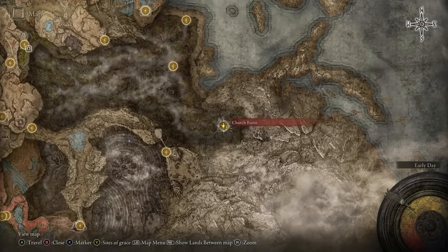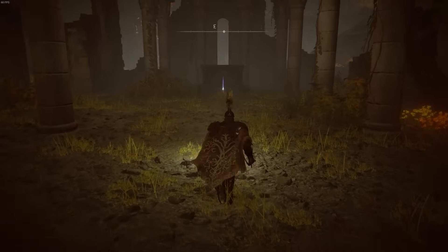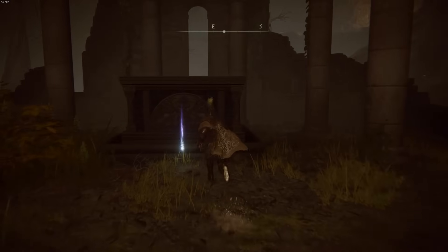For the next one, head to the Church Ruins in the Abyss area of the map. At this location you should see the fragment right off to the side of the site of grace for you to loot.